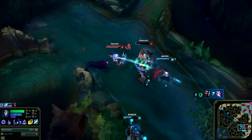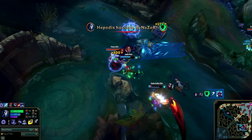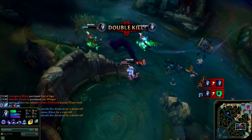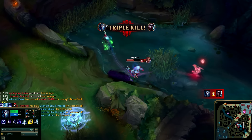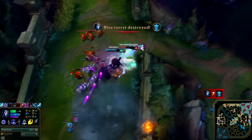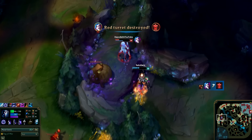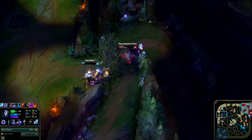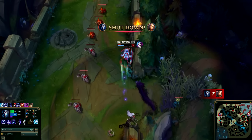What makes Kindred really viable as a jungler is Dance of Arrows and Wolf's Frenzy. Wolf's Frenzy summons Wolf to attack inside a small area, and passively when Kindred moves around and gains 100 stacks, the next basic attack heals for a decent amount — so it's important to move between your auto attacks to gain maximum sustain. Dance of Arrows lets you leap short distances and fires up to three arrows at nearby enemies. When Wolf's Frenzy is active or inside Wolf's territory, the Dance of Arrows cooldown is reduced to two seconds.